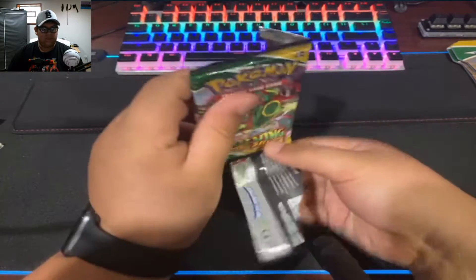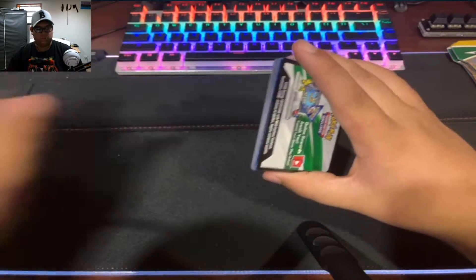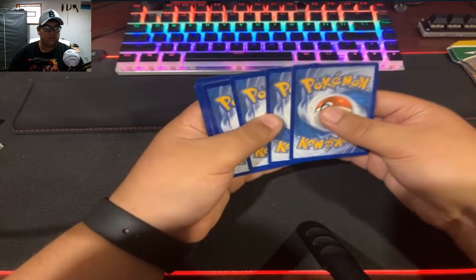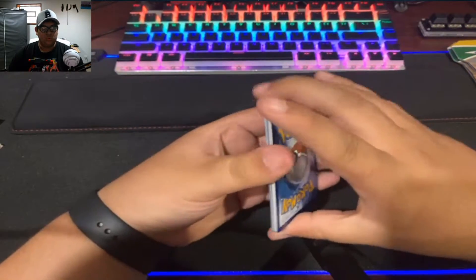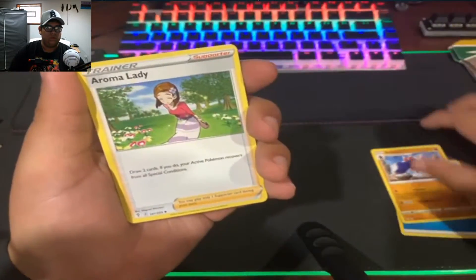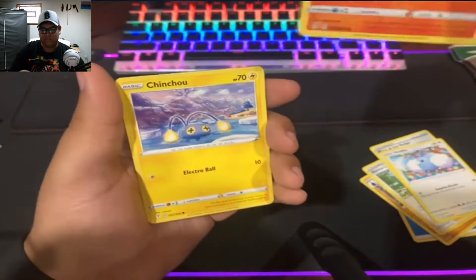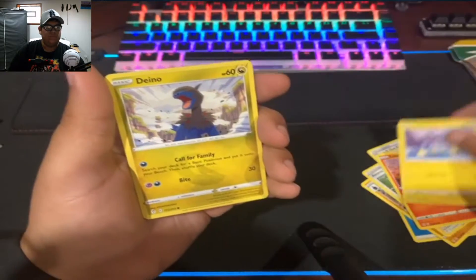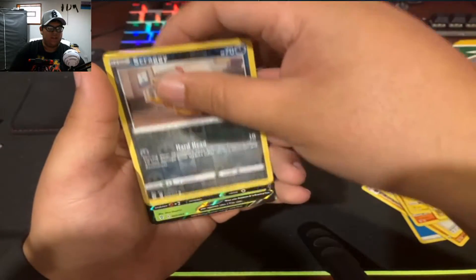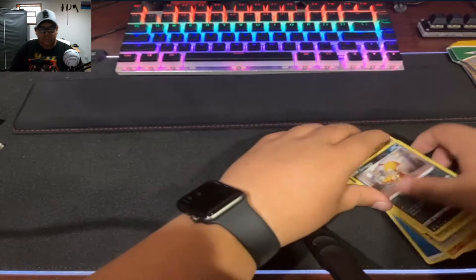Let's see what we have over here. Code card. Four to the front. Water Energy, Boldor, Aroma Lady, Moon and Sun Badge, Swablu, Lillipleio, Chincho, Dino, Pumpkaboo, Reverse Holo Scraggy. And a Leafeon V! We actually get an Eeveelution in Evolving Skies.